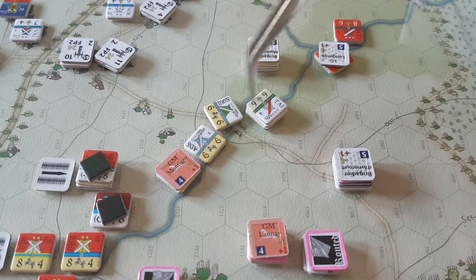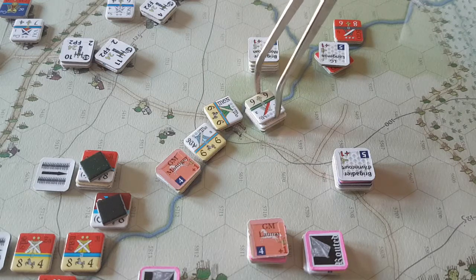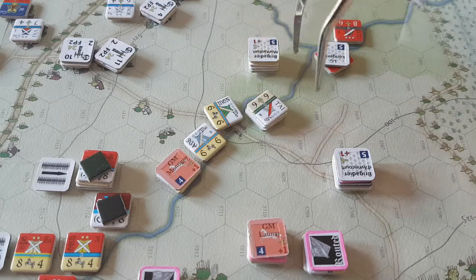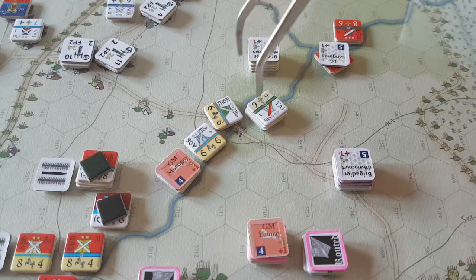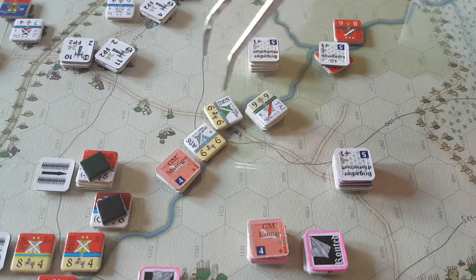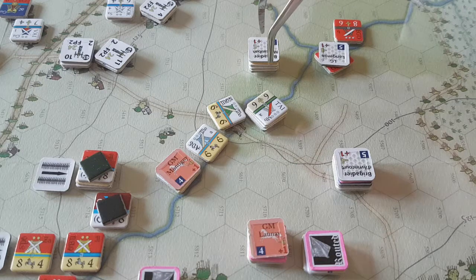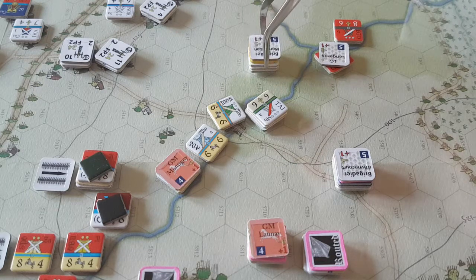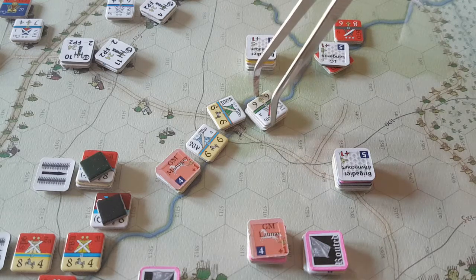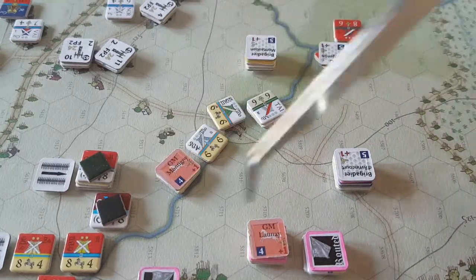If we do like this — this is 10 strength points, that's quite a lot. So it's 1-2 odds. On the other hand maybe I should try to attack this disordered stack here instead. I get the 2-1. And try to move these guys up here instead.